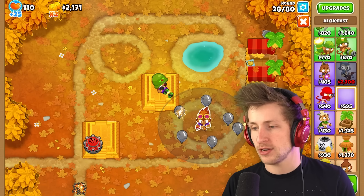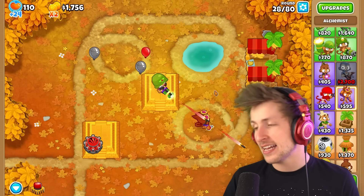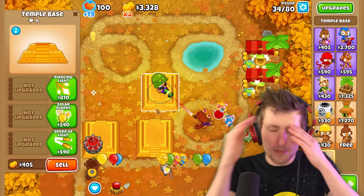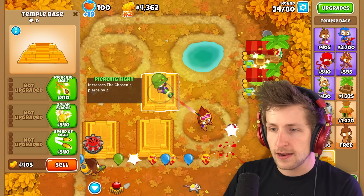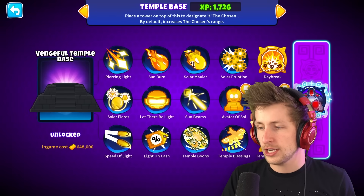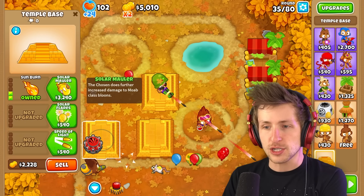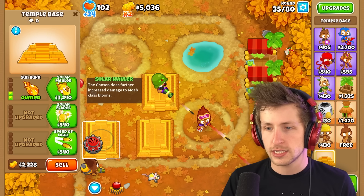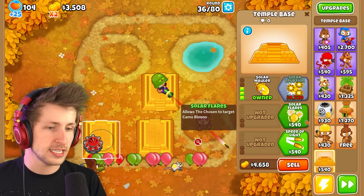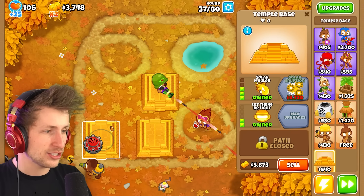I'm going to just get an Alchemist — that's an easy option — and then I'm just going to lose a couple of lives. I can start working on getting the next Temple Base. I haven't upgraded the Temple Base at all — I can get Piercing Light. Let's upgrade this one. Since it's military, I could go Temple God Sense because the Ray of Doom on its own is going to be crazy. I'm actually going to get Piercing Lights, then Damage by 1 — which upgrades damage to Moab Class Balloons — and then Speed of Light to increase attack speed. Or Solar Flares, which allows it to hit Camo Balloons and increases range even further. Now the Tac Shooter can just hit Camo Balloons — I'm very okay with that.